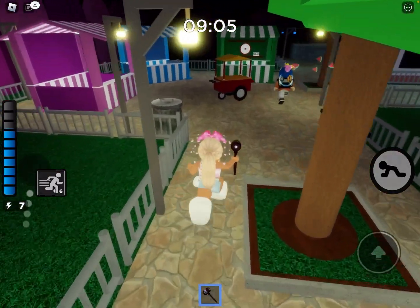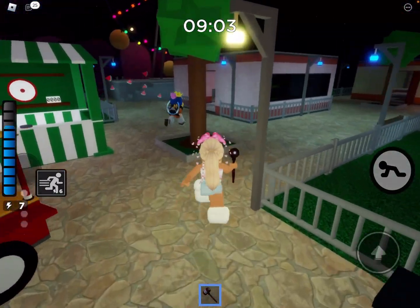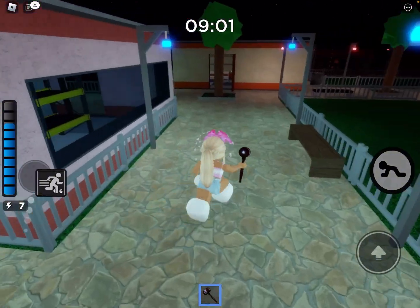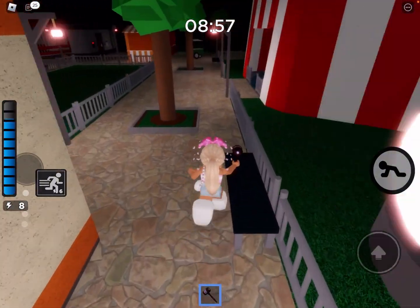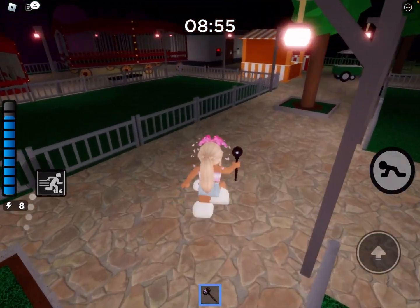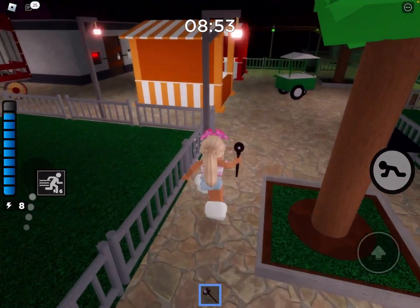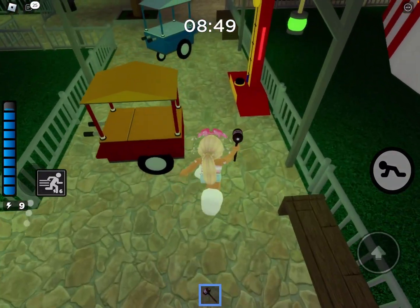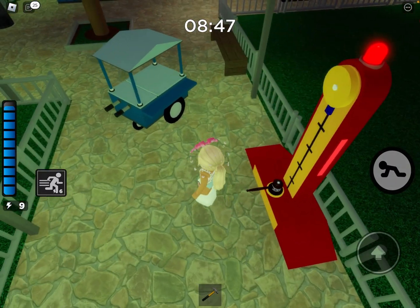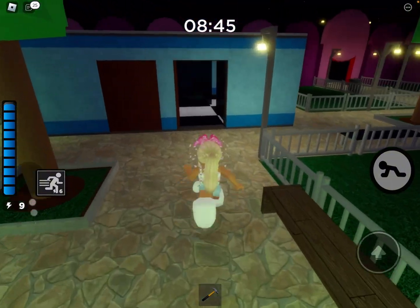I've opened the red door to the surface and I've got the plank. The plank normally is inside the green door. If it's not, it will be near the orange cage on the thing where you sit — I think it's called the benches.